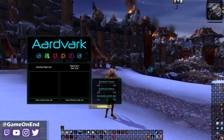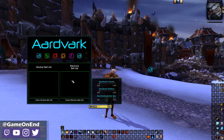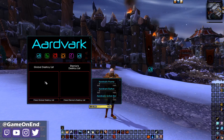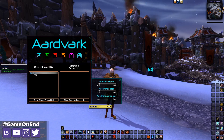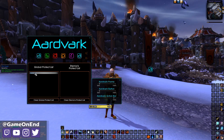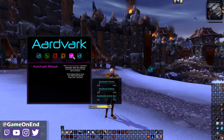Our other buttons include the sell list — you have a global sell list and a character-specific sell list, which you can clear easily by clicking here. You can also click on items to remove them. Then you have the destroy list, same thing — global and character-specific. And a protect list, which by default the author has put in the pet cage, just to keep the add-on from accidentally selling caged pets.